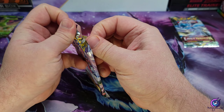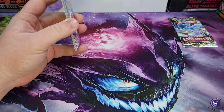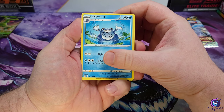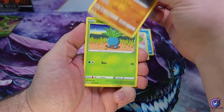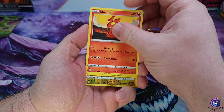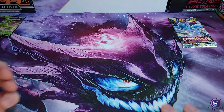See if we can pull one of the alt arts. Energy — Polteageist, Lickitung, Relicanth, Oddish, Growlithe, Lickilicky, Slugma, Clefairy, electric energy, and a Gliscor non-holo.